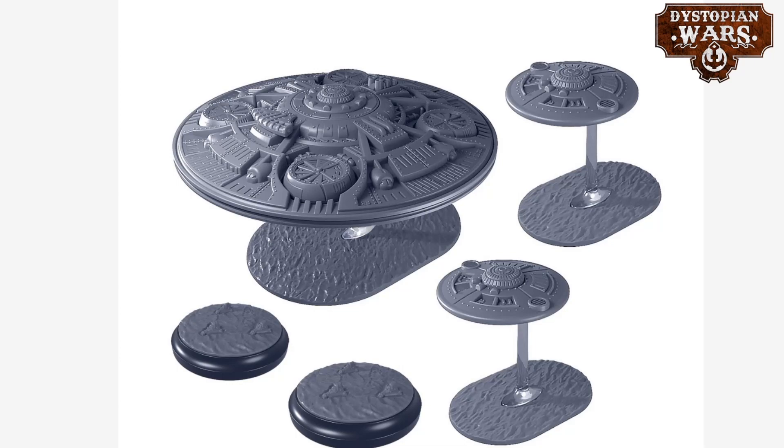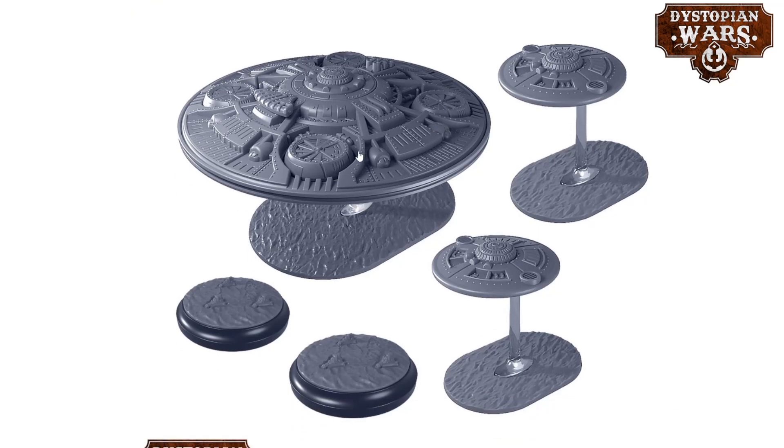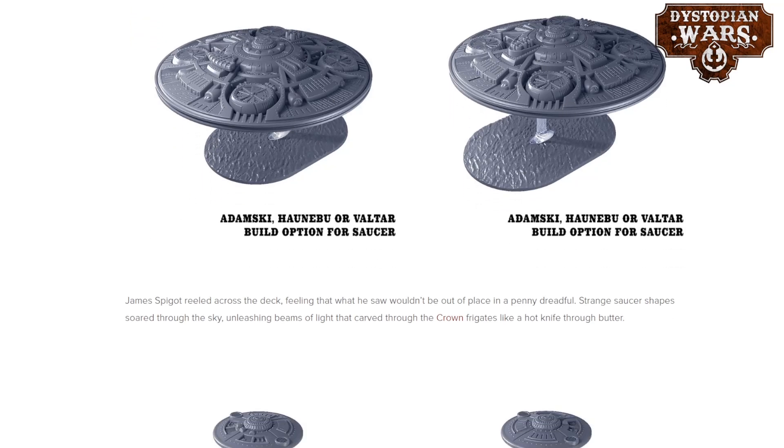And then finally, the last release is the individual Sky Fleet for the Enlightened Aerial Squadrons. If you're not familiar with these, you need two sprues to create the one Mass 3 big saucer, and then each sprue is also able to build a smaller one. So you can now get two sprues to build this setup as you see it here. If you bought the Thule Battlefleet set and want to expand on your Adamski, Hanabau, or Valter build options, you can do so with this set. The one downside of the Thule Battlefleet set was that it only came with one too few of the larger sea bases, but this set actually fixes that, and you can now get more of these gorgeous big Mass 3 ships.